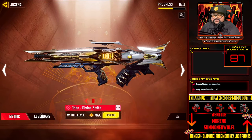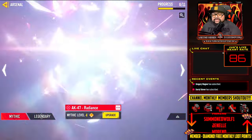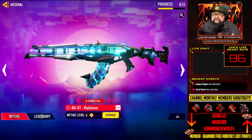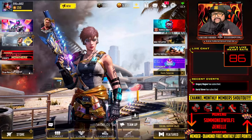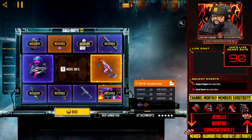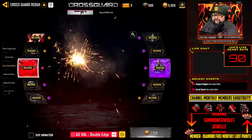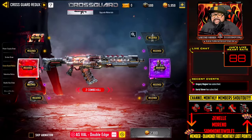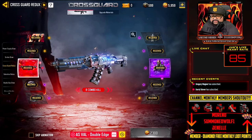Once mythic items are gone, they're gone — it's a limited-time event. They do bring them back one time as a 'redux,' meaning the weapon returns from about a year ago. I've never seen a redux return a second time. Right now the Cross Draw Redux mythic is available but it's only here for about another week and a half, then it's gone forever.